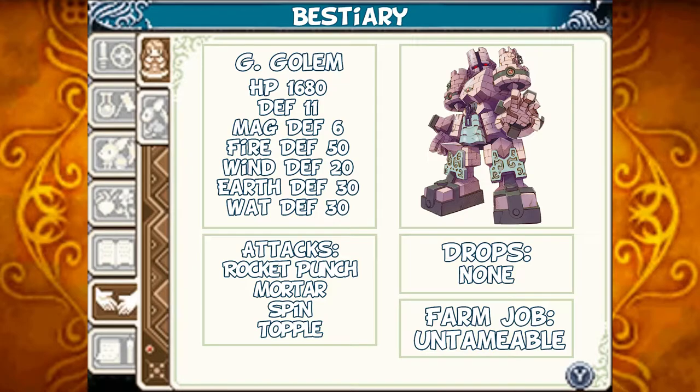The Giant Golem: HP 1680, Defense 11, Magic Defense 6, Fire Defense 50, Wind Defense 20, Earth Defense 30, and Water Defense 30. If you're at a lower level, my recommendation is to use a wind-based weapon or spell — it is weak to that. Its attacks include a Rocket Punch, a Mortar, and a Spin, and most of its attacks can topple you. As you deal more damage and it goes into its critical state, it can attack faster and faster, using the Rocket Punch and Mortar at the same time. Like most bosses, it'll drop nothing when you defeat it, and like all bosses, it is untameable. This is a tough one if you're underleveled, but if you've spent your time grinding up items, you shouldn't have a huge issue with it.